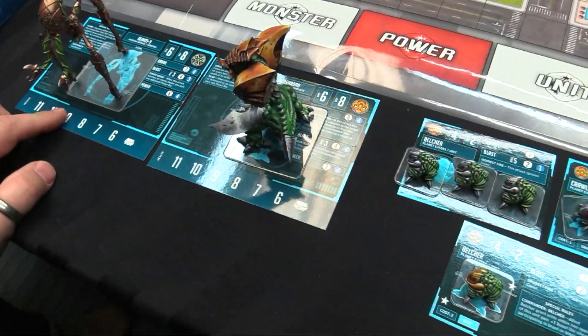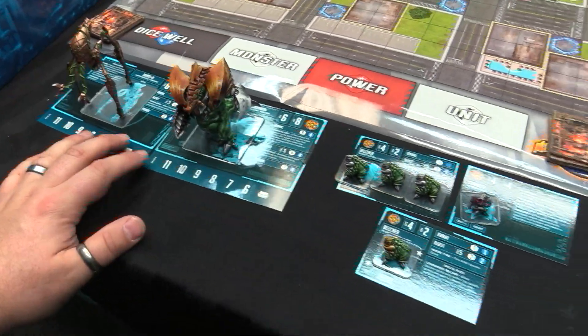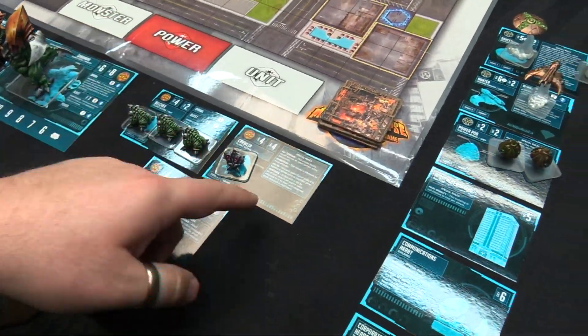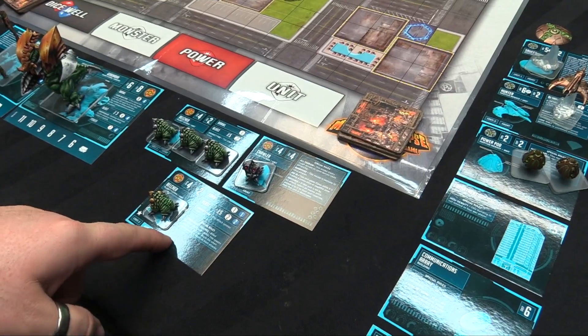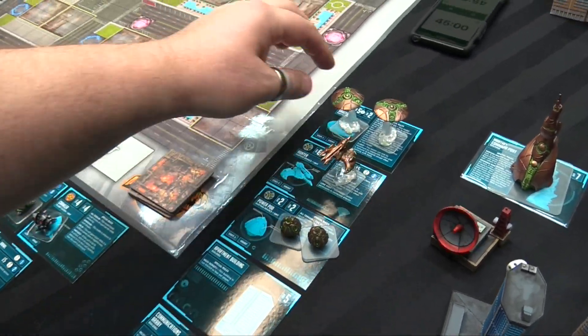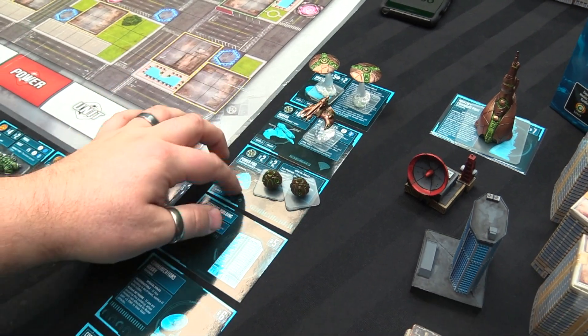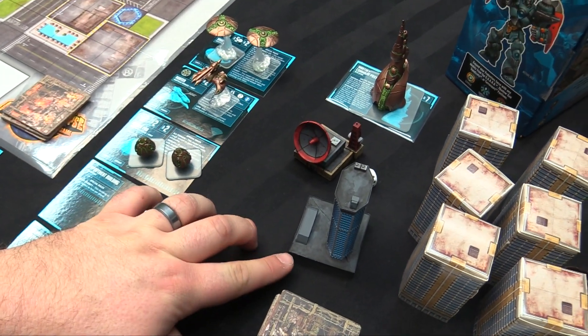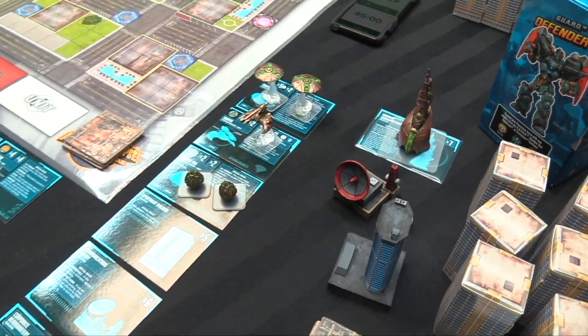Mike has Deimos-9 and Gorgadra as his monsters. His units: six belchers, two crawlers, two belcher elites, four flying saucers, two hunters, and four power pods. He's also got a radar network, corporate headquarters, and a Martian command post for his extra buildings.